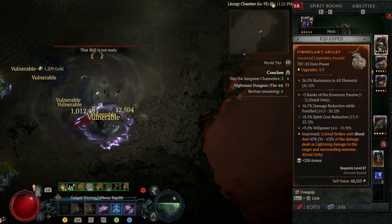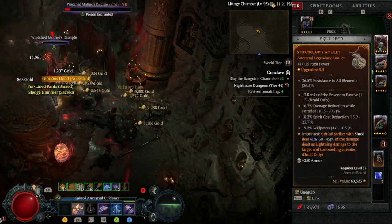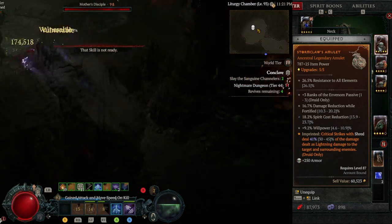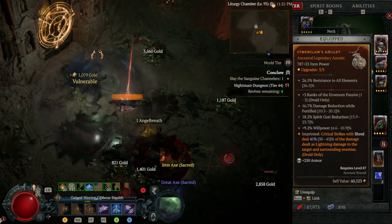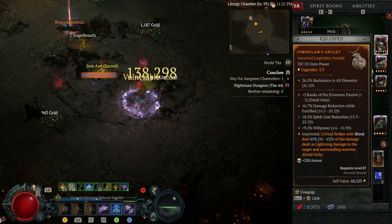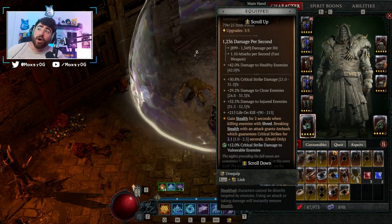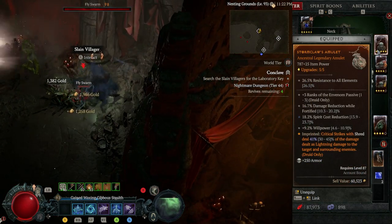The culprit of this double dip interaction is the Storm Claws aspect. This reads: critical strikes with shred deal a percentage of the damage dealt as lightning damage to the target and surrounding enemies. I've currently got a 41% on my amulet — not a max roll — but when I critically strike with shred, when I'm using a Waxing Gibbous, my shred critical strikes are guaranteed 100% of the time, which means I'm getting this aspect 100% of the time.